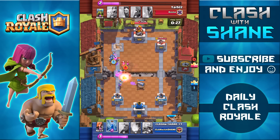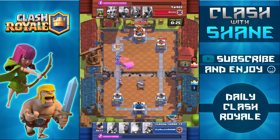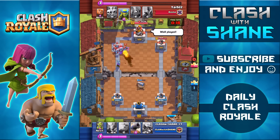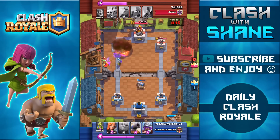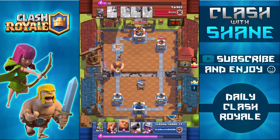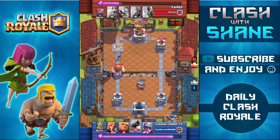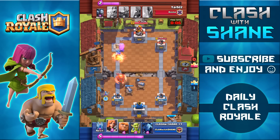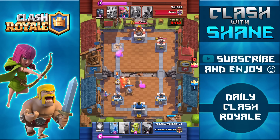That was a pretty clutch defense with the Cannon in the middle distracting the Giant and the Valkyrie-Musketeer combo taking it out. With 22 seconds left I just have to keep defending to hold out for the one-crown victory. The Musketeer is up there doing work taking out all the troops he's dropping down. A second Giant comes down but I drop another Cannon to distract it, and with only six seconds left he doesn't have enough time to take my tower. There we go — the one-crown victory.